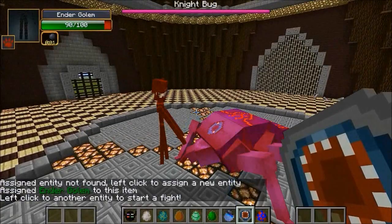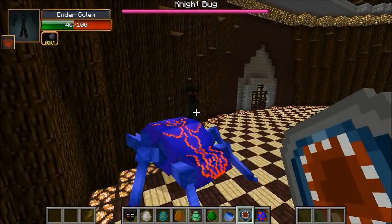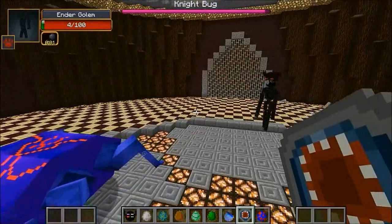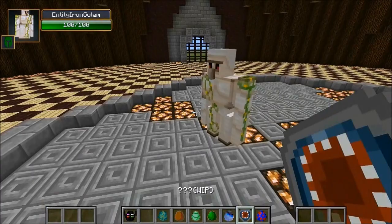Let the battle begin! He's hitting for only a couple damage and the Night Bug is pushing him back so far. He's cornered and even has the slowness effect on him. The Night Bug jumped right on him — down to 36, not looking good for the Ender Golem. He's slowly walking and slapping with his hands and he's dead. The Night Bug is only down to 572.